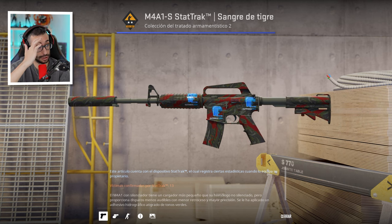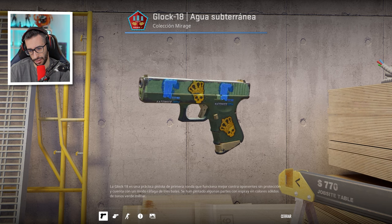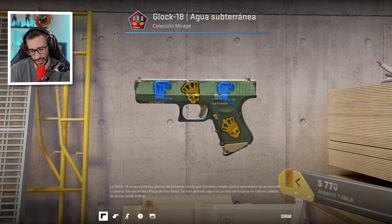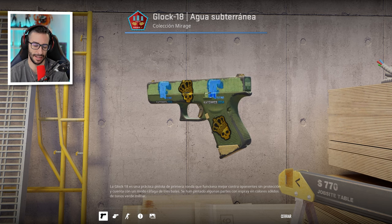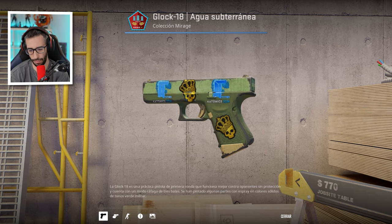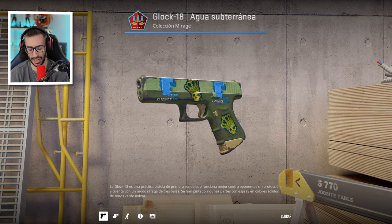Now we have the Glock Ground Water. I'm not familiar with this one. I suppose it's from the oldest Mirage collection, with two Crown stickers. The Crown has dropped in value though — it's around 600 euros now if I'm not mistaken. But without a doubt, that's still a very expensive sticker for what we're looking at on screen.